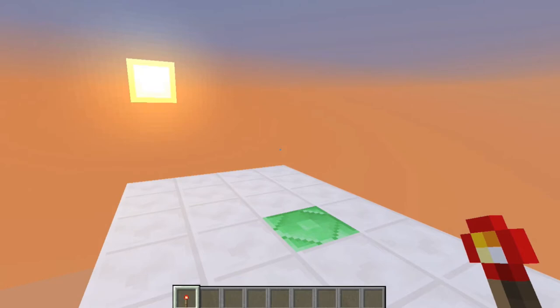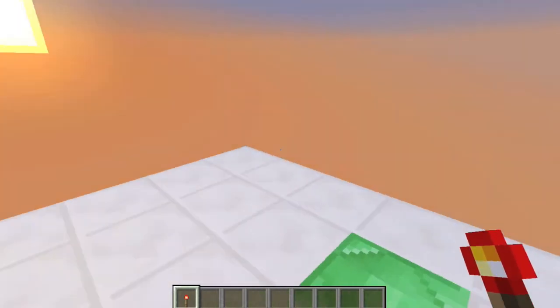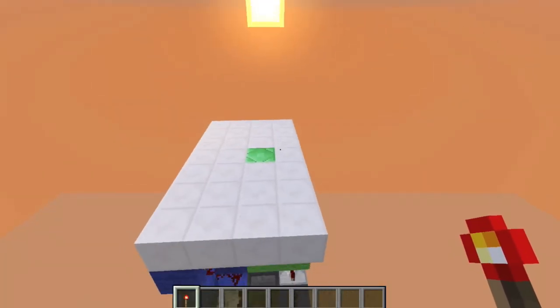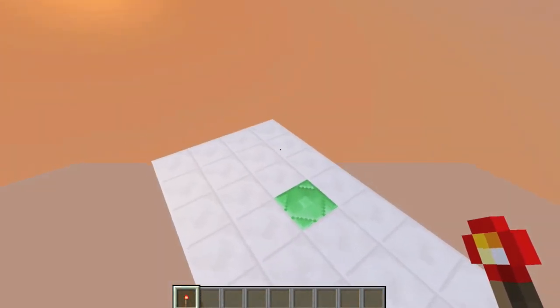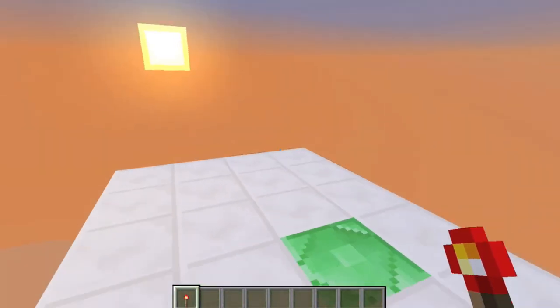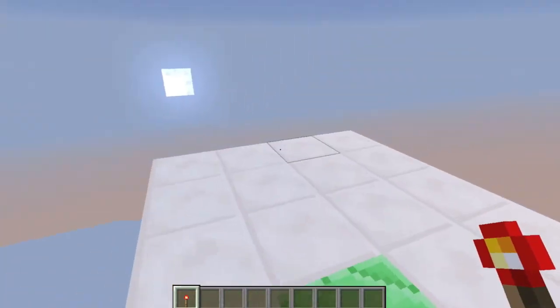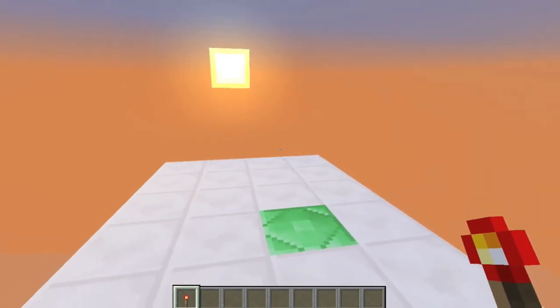Just one more thing before we start: I have all the materials as well as the circuits in the description as usual, and there will be a world download and an MCEdit schematic in the description as well. So if you are confused or stuck, make sure to check those out. Let's get started.